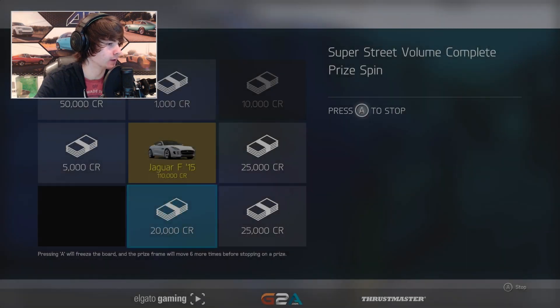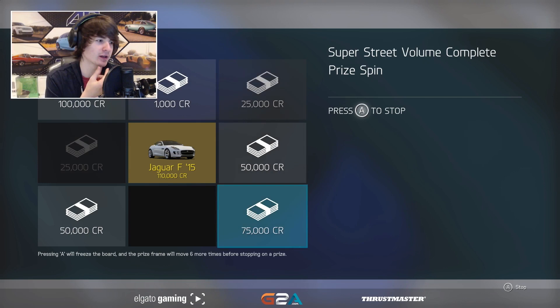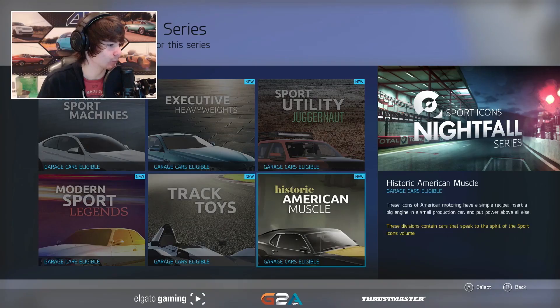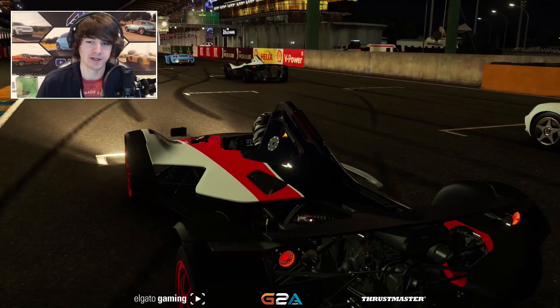Let me guess what I win — am I going to win a Jaguar F-Type? I think so. Oh, would you look at that! I'm a freaking genius! Credits awarded, 100 grand. Let's go do some track toys, we gotta do the BAC Mono. Let's go do a Mono, Nick — make it blue.